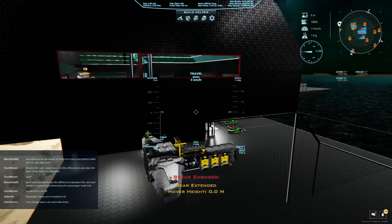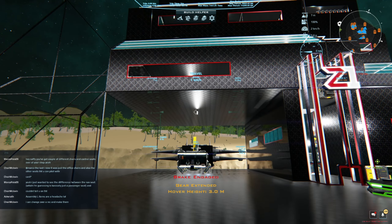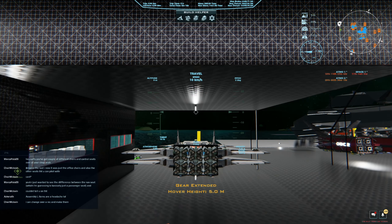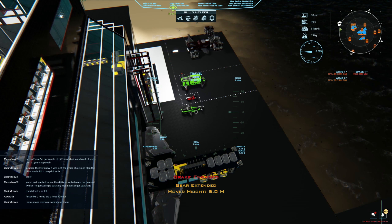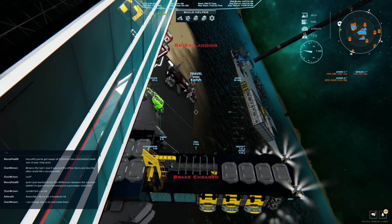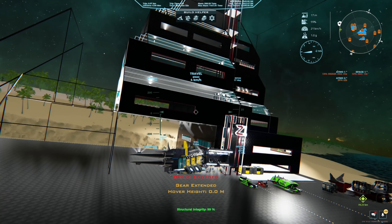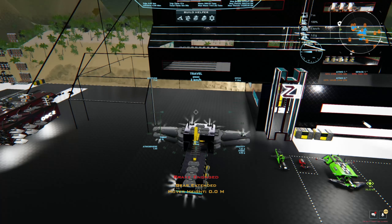Let's get into a different view — there we go. Alt space, get our hover up a little bit, disable brakes, throttle up so we can get out of the garage. Stop it — that's why you don't want to use the automatic takeoff underneath something — it's terrible. That could have ended everything! We could have been done right then and there.